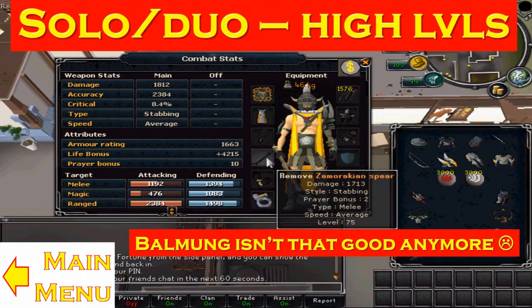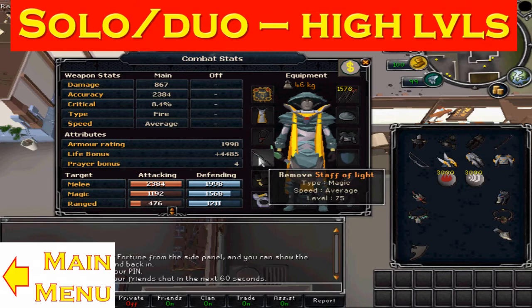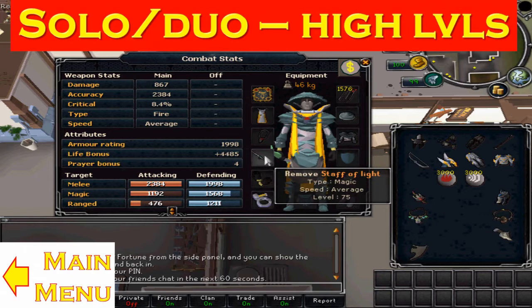For mage, you want to be using fire surge because Rex is weak to fire surge. You want to be using a two-handed staff — after the update on the 14th of January, wands are really weak and splash a lot on Rex. So you want to be using a staff. Obviously the best one is chaotic, followed by armadyl, but I like the staff of light because it saves me some runes.